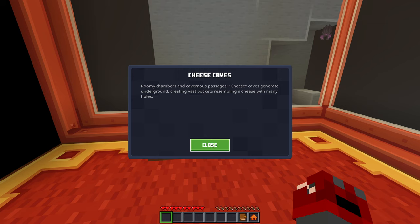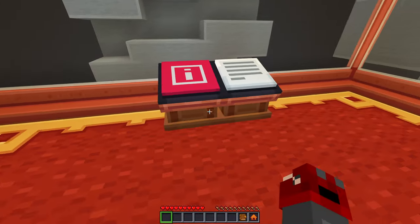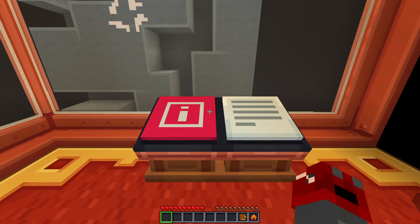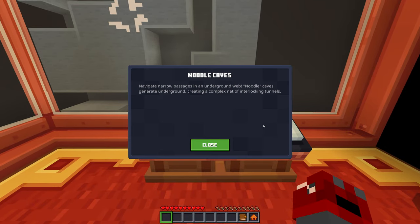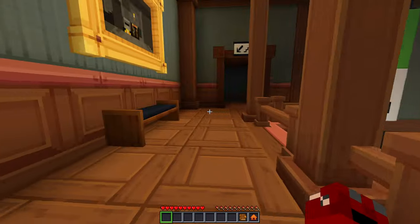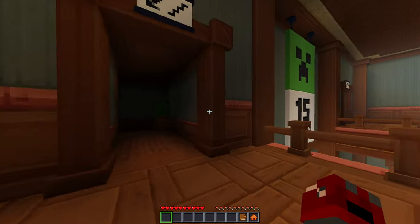Cheese caves: roomy and cavernous passages — cheese caves generate underground creating vast pockets resembling a cheese with many holes. And this is spaghetti caves: twisting tunnels and snaking passageways — spaghetti caves generate underground covering large distances with their winding tunnels. And then noodle caves: navigate narrow passages in an underground web — noodle caves generate underground creating a complex net of interlocking tunnels. That's what those are called if you didn't know.